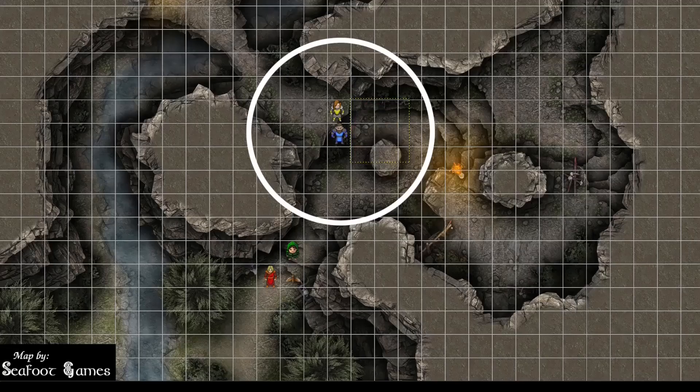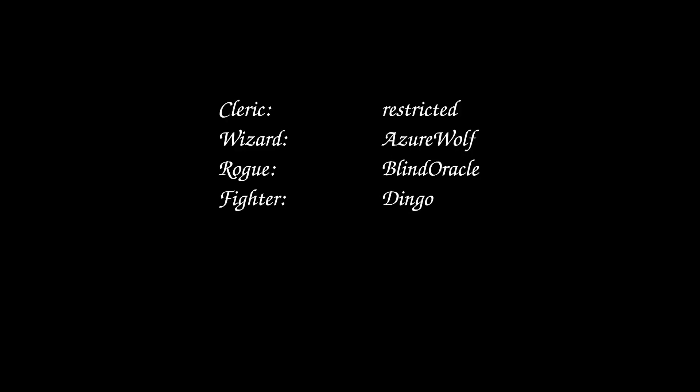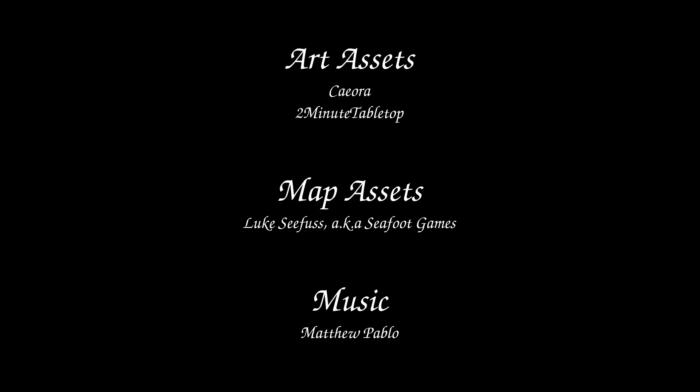End of encounter: final hit points reported — 42, 49, 50, and 41 HP. Nobody is at half health. With the first chamber of the orc lair cleared out, the adventurers head deeper to find the orc boss who organized the raid. Five encounters down, one more to go before the long rest. Thank you for stopping by — join us next week as the adventure continues. I'm Saracen Zero and I'll see you next time.